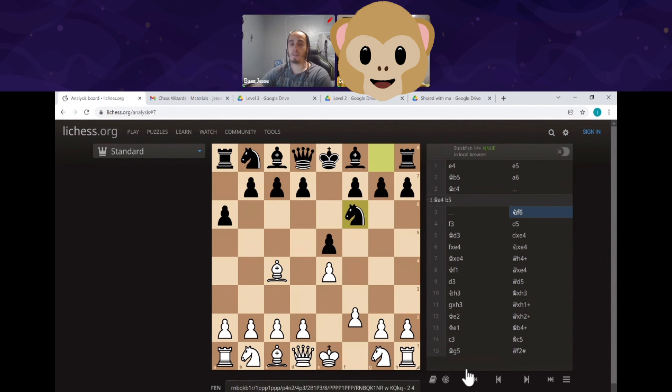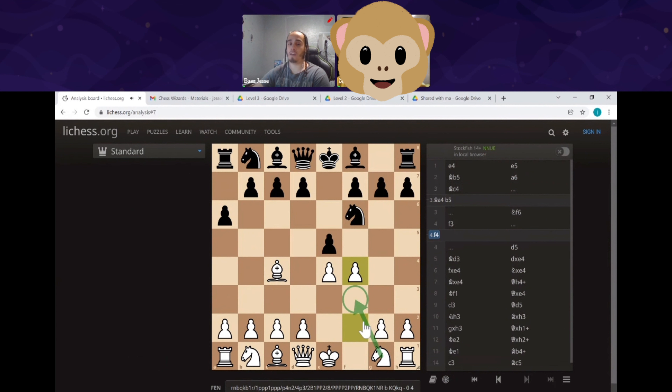Especially since you put this pawn here too. For example, if you had done this, at least you could then move your knight here to protect that square from the queen. But the fact that you put that pawn on f3 also stops the knight from coming out, so your only defense from a queen attack is g3. I'm very aware of this and plan on taking full advantage of it.